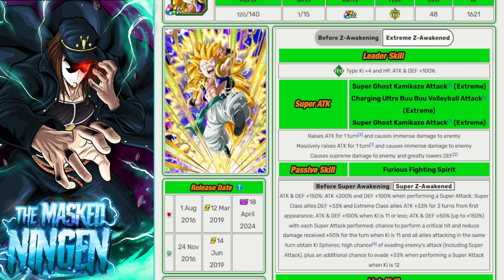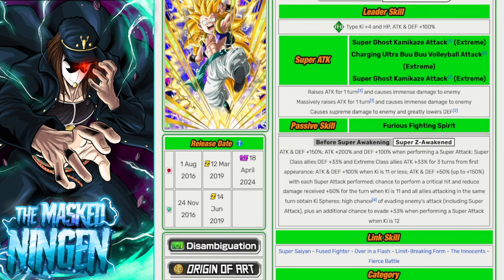Lowering defense isn't exactly a hugely relevant effect for a super attack anymore these days. So you're going to want to go for 9, 10, or 11 ki usually. Now let's take a look at what his passive is looking like, because with a Super EZA this is the thing that changes — this is the make-or-break. So we have the Super Z-Awakened passive: attack and defense 150%, then attack 200% and defense 100% when performing a super attack — pretty big on super attack buffs, which is good.